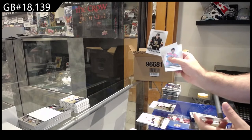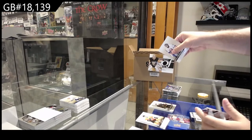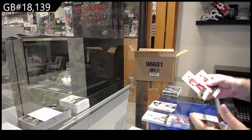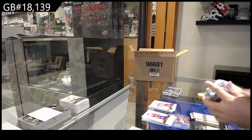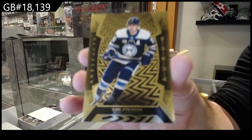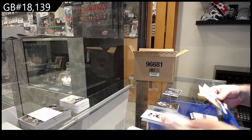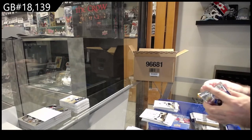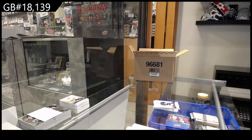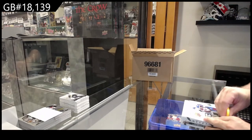9.99 rookie for the Vegas Golden Knights — Lesssition. Threads of Time for the Penguins, Matt Murray. 5.99 of Aho for Carolina. We've got an OR of Atkinson for the Blue Jackets. 2.99 LA Kings of Drew Doughty.